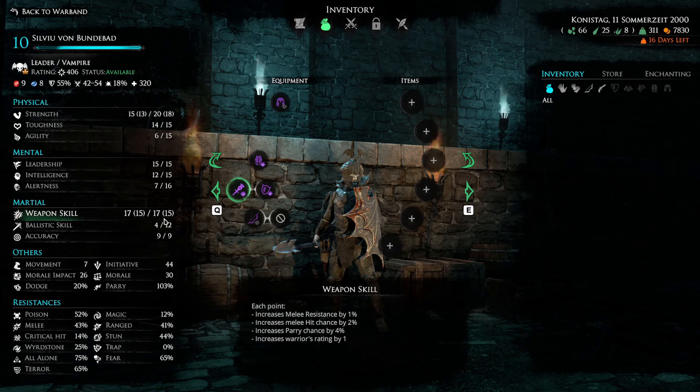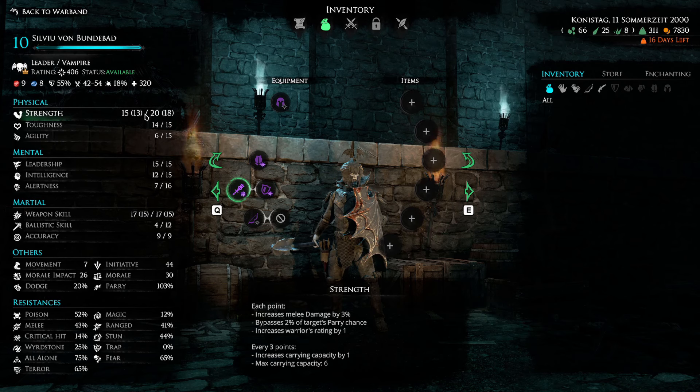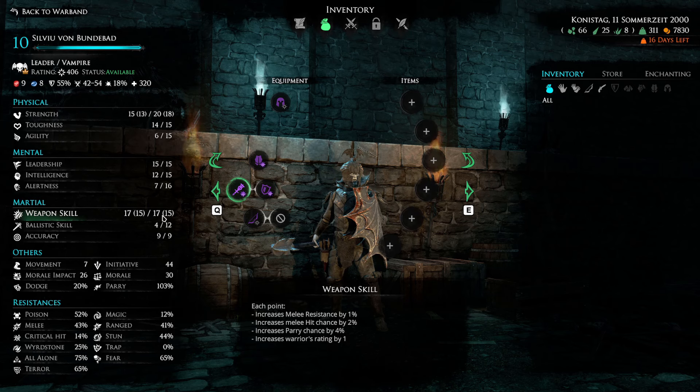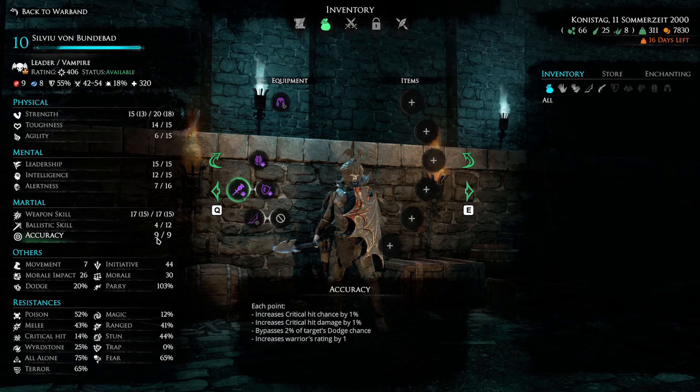Maxing weapon skill increases his melee resistance, hit chance, and parry by 4%. As you can see, I have a 103% chance to parry. You might wonder why going above 100% matters — the reason is that certain weapons and abilities can lower your parry percentage, so having it above 100% keeps your effectiveness high. I also like getting accuracy up to 9 to master some abilities. With that, you get solid parrying capability.